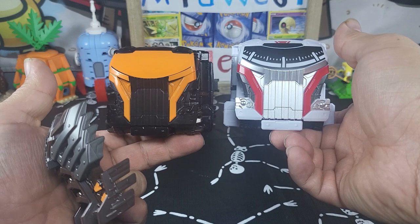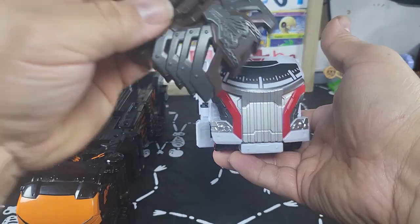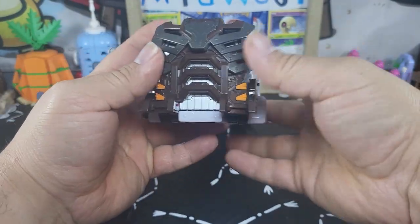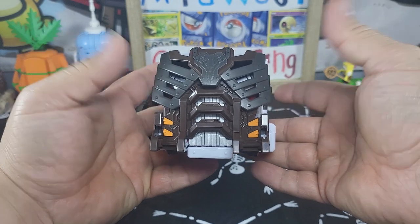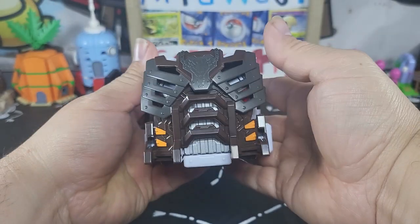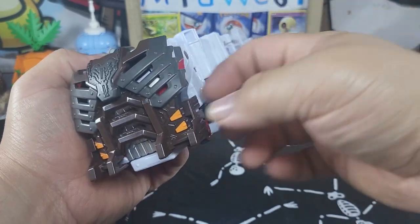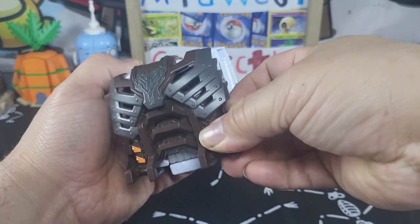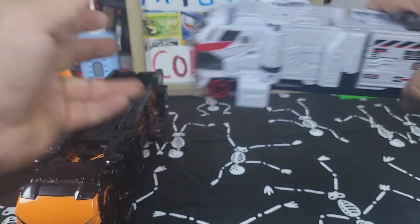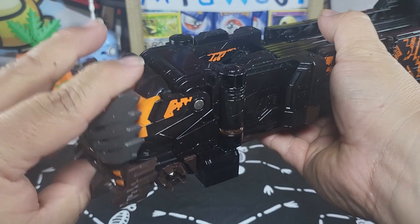Let me get the Dario out here to compare. They're the same size except for a little bit of length for the front grill. This chest piece is detachable and comes detached in the packaging — just held on by a little bit of friction. The front end versus Bundario's front end is the same; you've got the same truck lights there, nothing really changed, so it looks a bit bland without this piece on. But you can also put it upside down to give it a more menacing look. It just snaps into place.